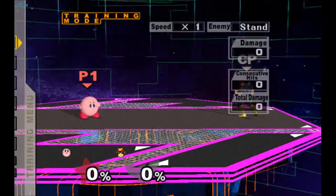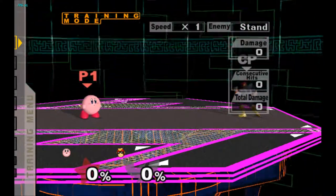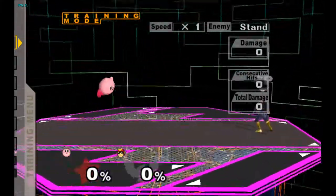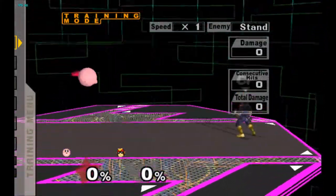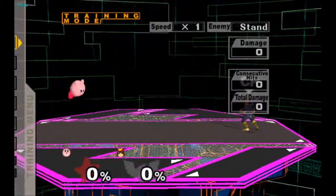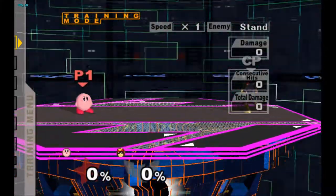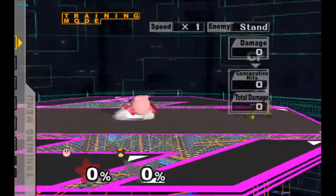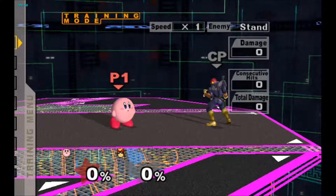First things first, we all know that Kirby suffers from really slow airspeed in vanilla melee. For the most part that is kind of the same — his actual acceleration and ability to change speed is the same — but what's been increased is his maximum speed. So he still accelerates at the same rate but his max speed is higher, so he can actually follow up better. He's still pretty committed to a jump when he goes in, kind of like the jump drift of Ice Climbers or Luigi, but he still has good horizontal momentum.